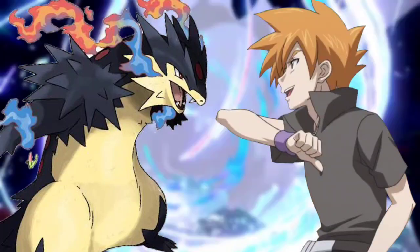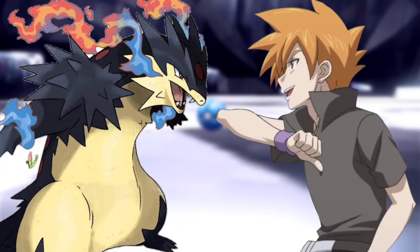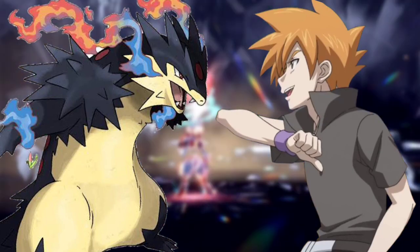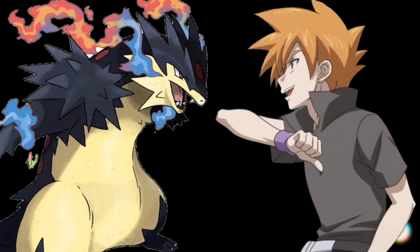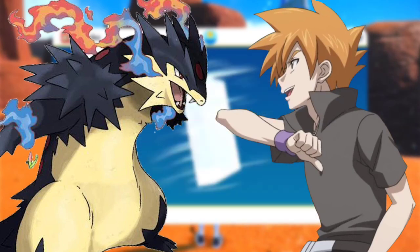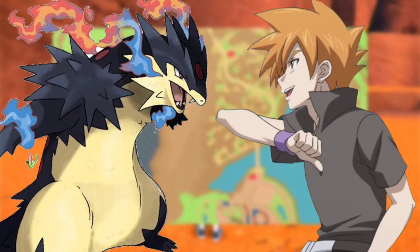When Aura Sphere was near, Zeraora used Blaze Kick, engulfing it in flames before sending it back to Lucario, who dodged. Lucario used Close Combat, said Cameron, as Lucario jumped and charged at Zeraora with fists glowing white. Zeraora, counter with Close Combat, said Ash. Zeraora knows Close Combat too! said Max excitedly. Both engaged in hand-to-hand combat — Lucario pulled back and thrust its arm forward, connecting with Zeraora's fist. Zeraora used a kick which Lucario blocked. Both pushed each other back, then ran toward each other again with glowing fists.